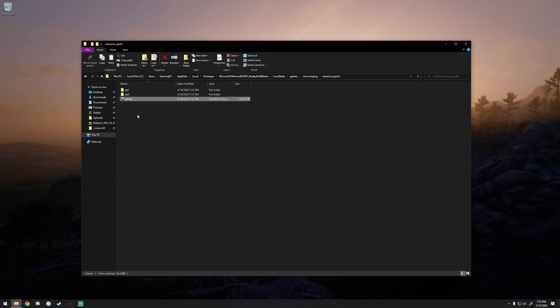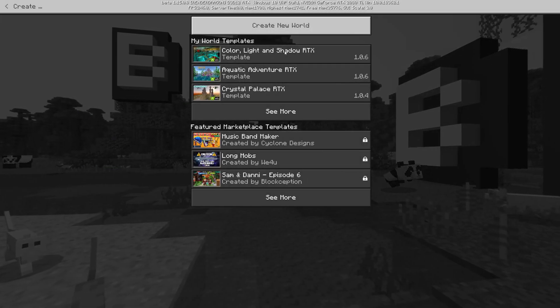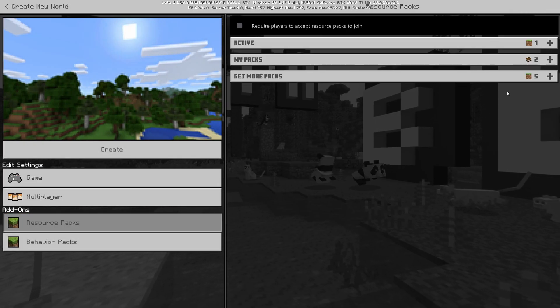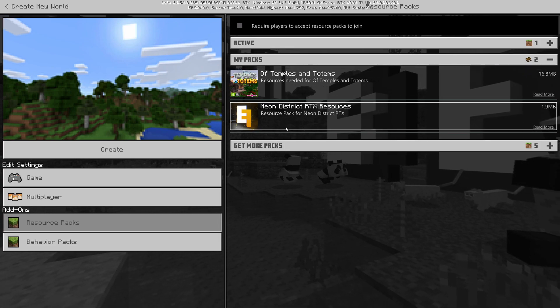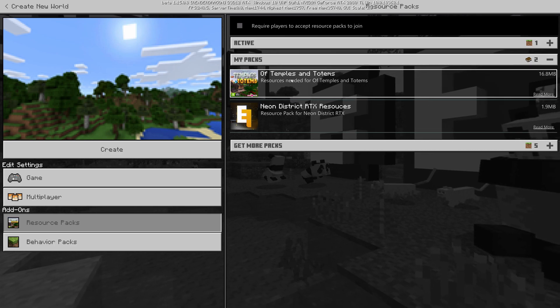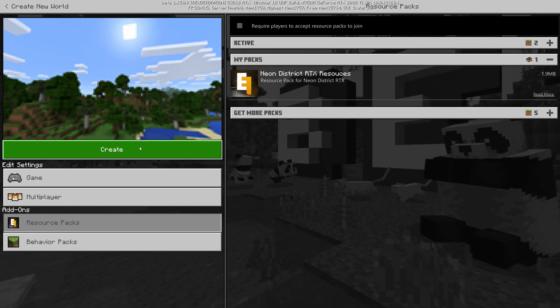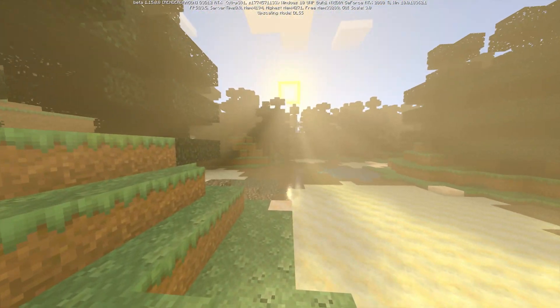Go to Resource Packs and paste it right in there, then extract it — unzip it. I've done that for two RPO packs and named one RPO1 since all of them for me are named RPO. Once you have one or more of these resource packs in your Resource Packs folder, go ahead and open up Minecraft again. Go to Play Beta, Create New, Create New World. The important part: when you go down to Resource Packs, go to My Packs and choose which one you want to use. Go ahead and choose the one you want, hit Activate, then hit Create.